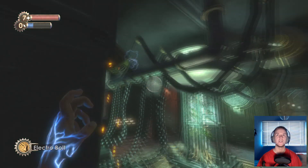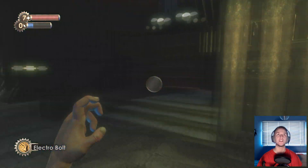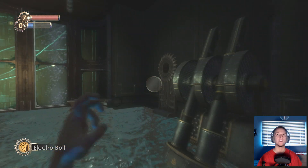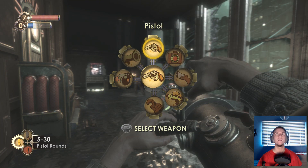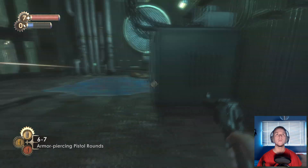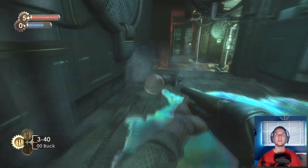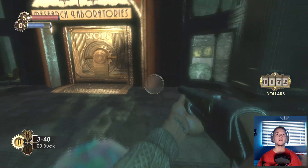That's done - the camera will now be working for us. What we need to do with one of these cameras is trigger it so we can get some info on the security bots, because we don't have that. I can hear a vending machine - there's a gene bank but I don't think we need that right now. That was a Houdini splicer - okay, he's dead. Not a fan of those things.